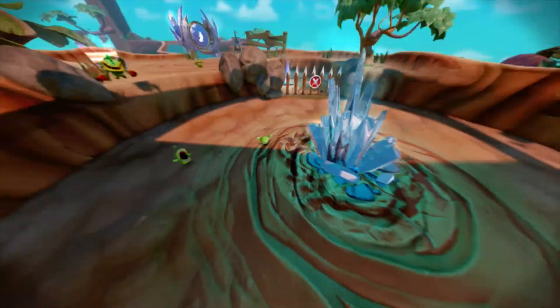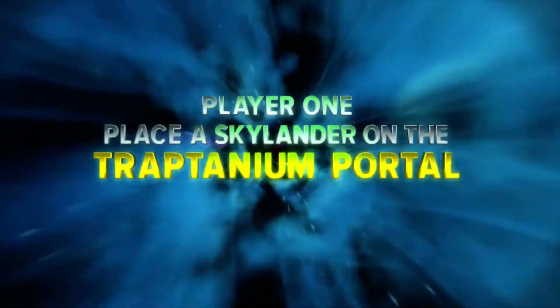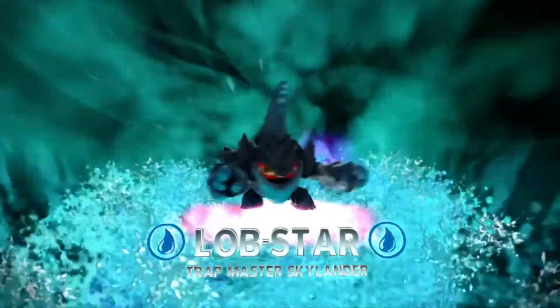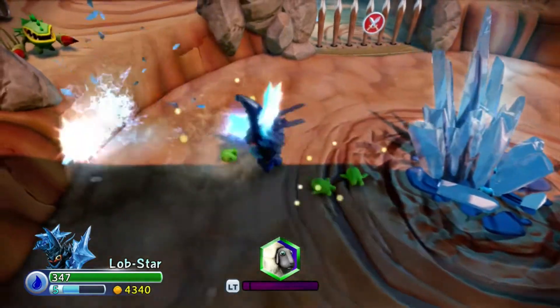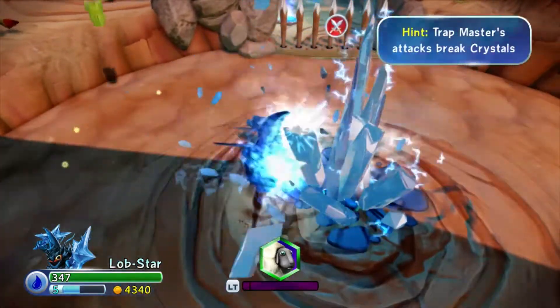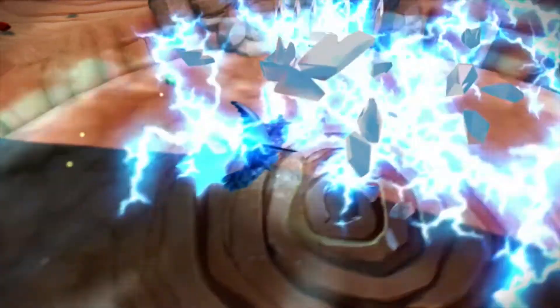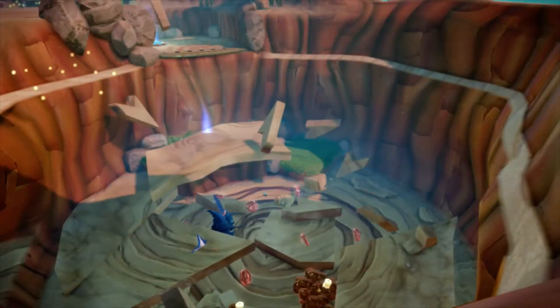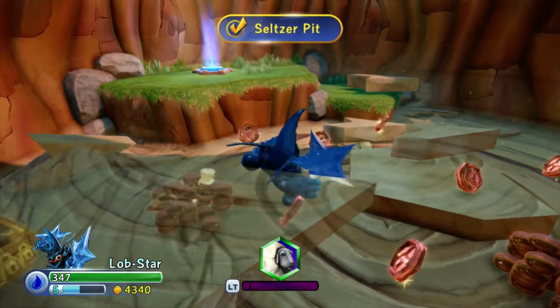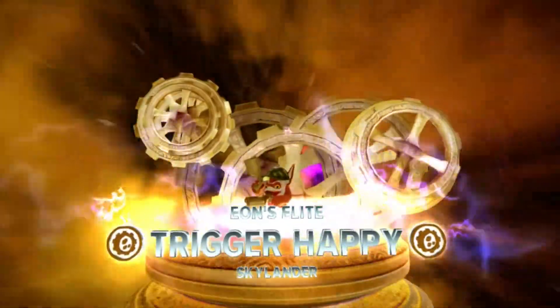I'm going to go ahead and do a quick switch — put Lob-Star on, because you cannot advance through this without a Trap Master. Luckily, in this game, if you have a starter kit, you came with one Trap Master already, so you're able to do this. You don't go in empty.